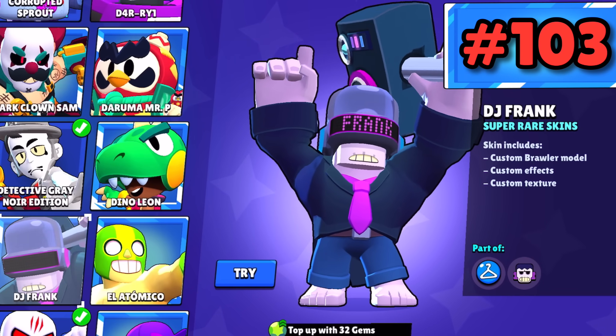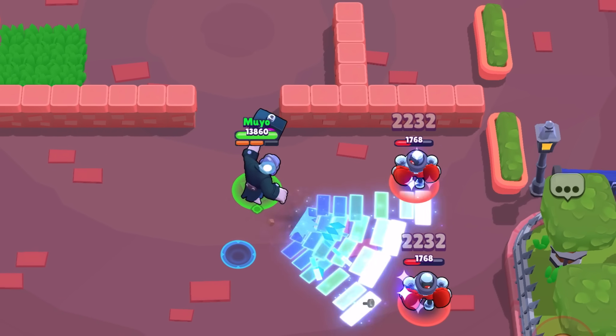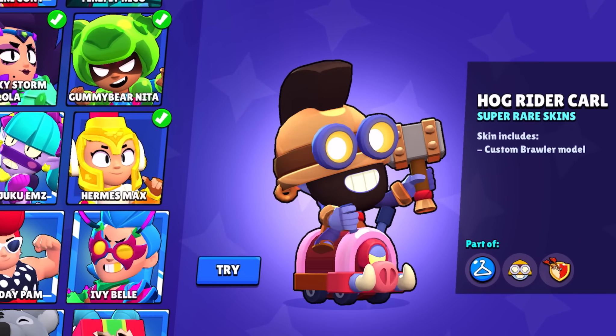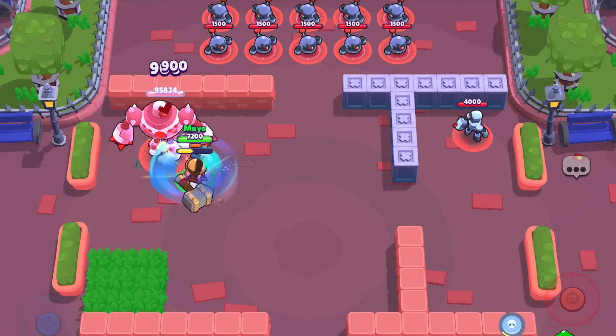DJ Frank — this skin is super underwhelming. He gets a fun animation but his model is too similar to the base model for this to be any good. Hog Rider Carl — despite how this skin is literally a Hog Rider, it has nothing more going for it. For 79 gems, it's not worth the price at all.